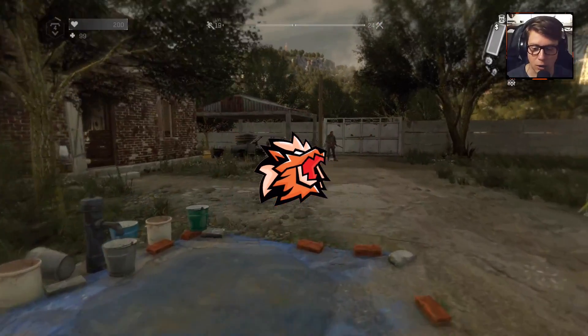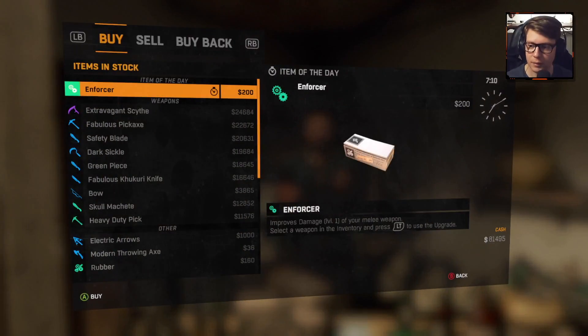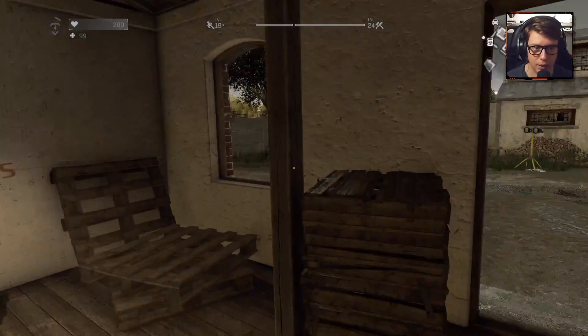Welcome back, guys, to our playthrough of Dying Light: The Following. Continuing right where we left off, let's see what we have in the merchant area. I'll buy the Horser, and nothing else I really care about. Okay, we're good.